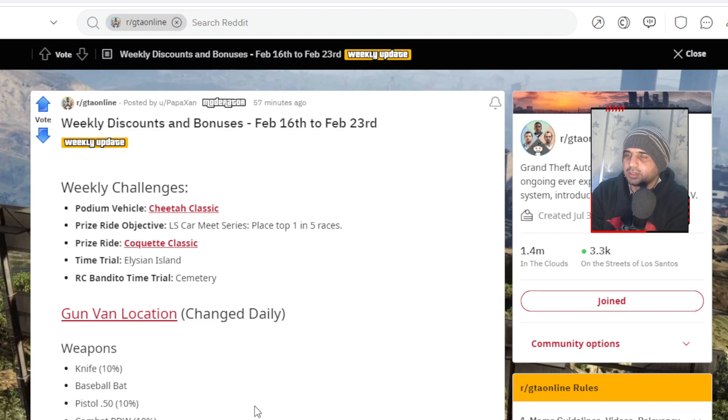The weekly updates have the podium vehicle as the Cheetah Classic. The prize ride is the Cockade Classic — place top one in five races at the LS Car Meet series to earn it.